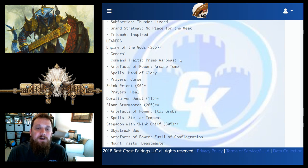The artifact of power is Arcane Tome, which turns the Engine of the Gods into a wizard, giving you the Hand of Glory spell — re-roll hit rolls of one — which any unit in this army can make great use of. It's also a priest, so you get the Curse prayer. Curse goes off on a four-up, or a three-up if you're near terrain, with a range of nine inches.